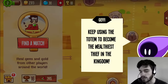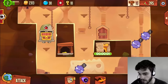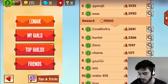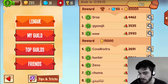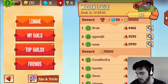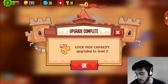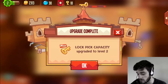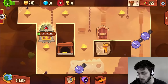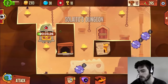Jeffy says 'Keep using the totem to become the wealthiest thief in the kingdom.' We check our rank — we need about 3,000 gems to proceed to the next league, which shouldn't be too hard. In a moment we'll start stealing some gems and might even get to 3,000. We upgrade our lockpick capacity, though at the moment we don't have enough gold for another upgrade, so that will have to wait.